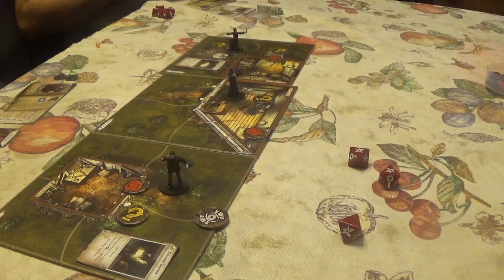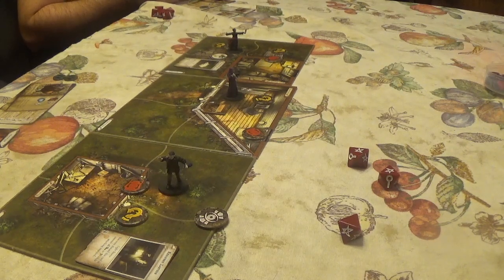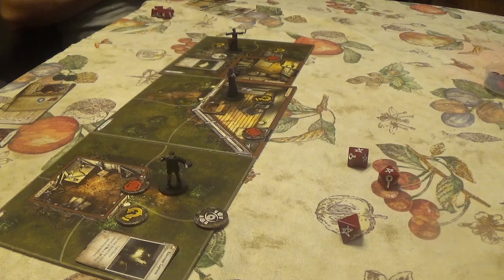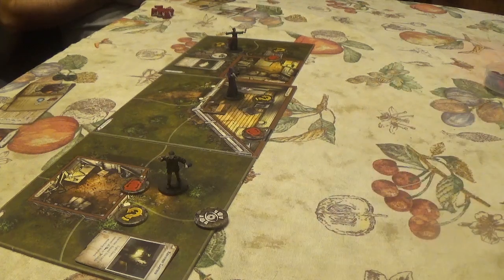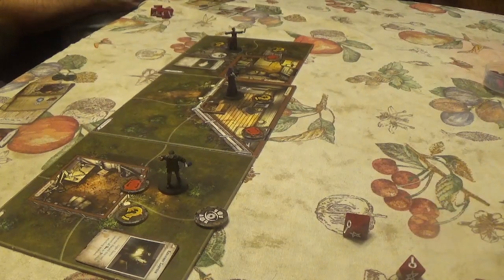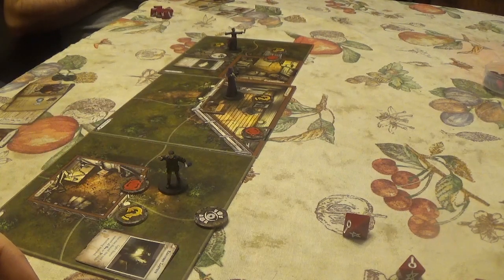The sound inside the shed goes quiet. Finn tries the door, calling out 'Let me in — there are monsters out there.' He attempts to reassure the man inside using Influence, minus one. He spends a clue to get a success.